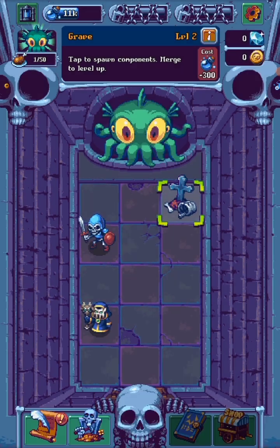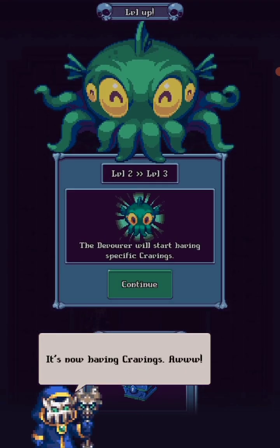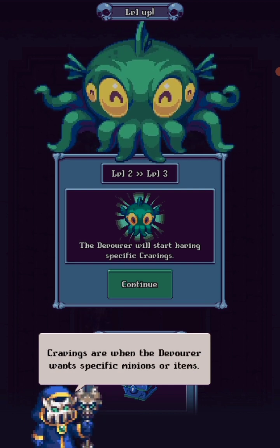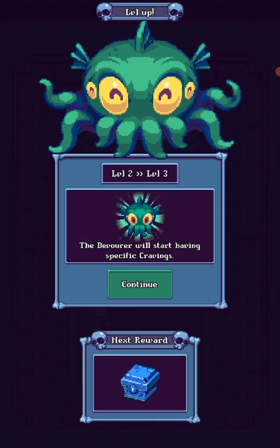Focus on feats and level up the Devourer. Oh sweet, here's the monster. Yeah, we did it. It's cravings — cravings of the Devourer wants seven items. Fill out the cravings and you'll get a big food boost.